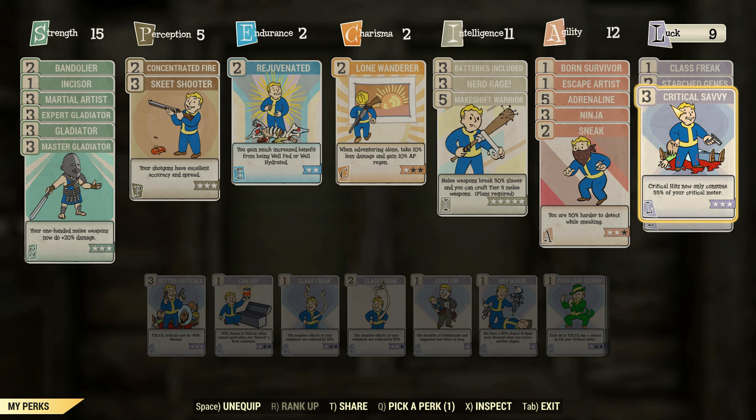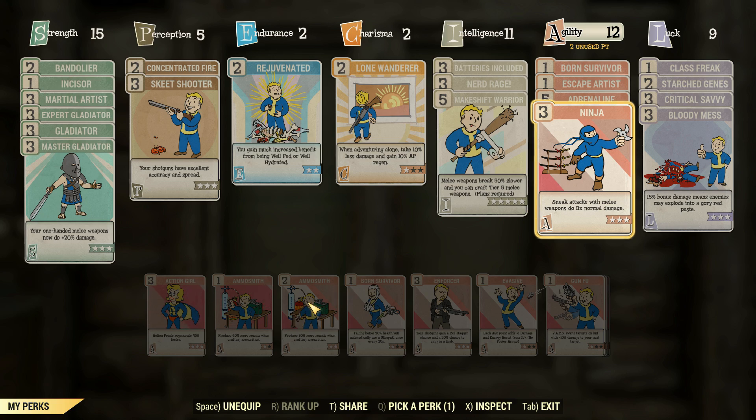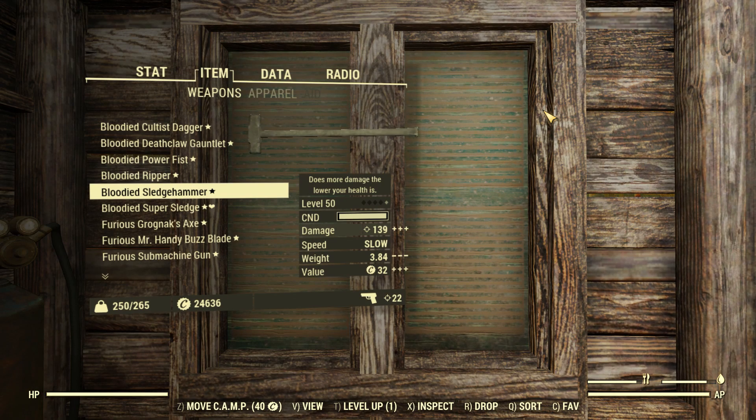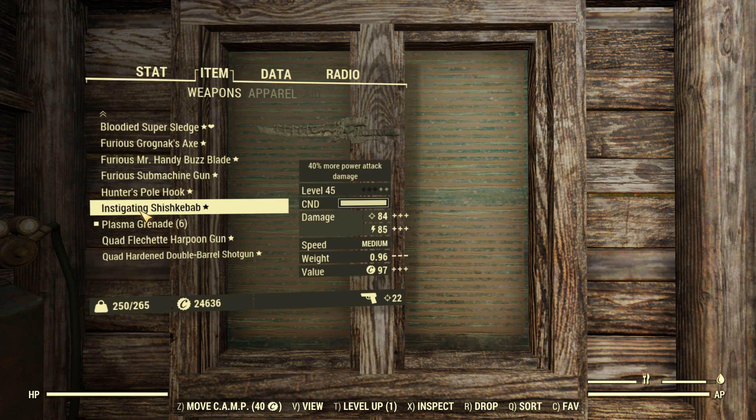Power attacks aren't really capable in VATS, but that's just more damage output. Ninja and Sneak for sneaking around — I just took off Sneak. We're going to be sneaking a lot with this thing. Hopefully, having a giant firing glowing sword is not going to give us too much of a disadvantage.